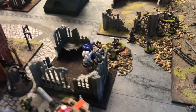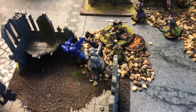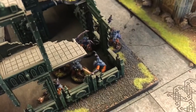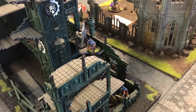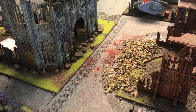Starting with the units that didn't charge — they attacked the Marines and killed one, putting a wound on another. He attacks back and does nothing to the Brood Brothers. Nobody charged the Captain because he's got one wound left and is surrounded by heavy flamers. The banner bearer fights back and manages to kill one Neophyte. At the end of my turn I'm still scoring two objectives — two points — bringing me to four VPs total. We're going to work out VPs and move into Ads's turn three.